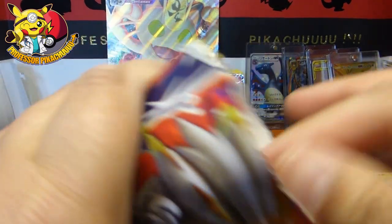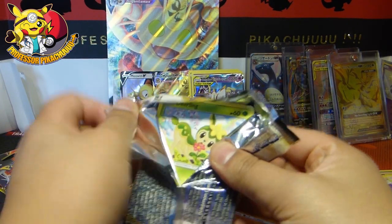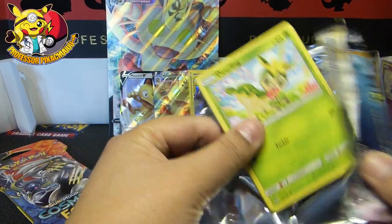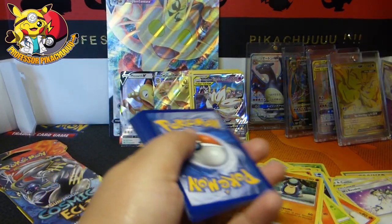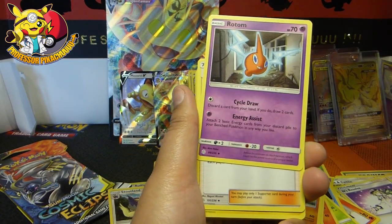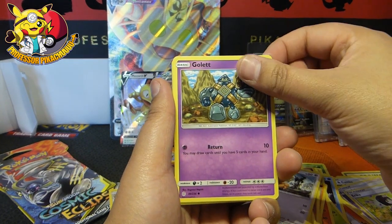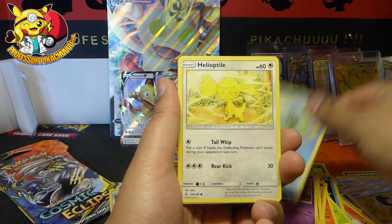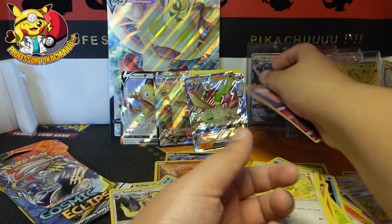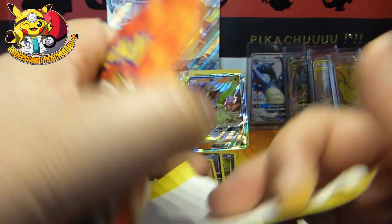Two packs left, guys. Can we get something good? Code for you all. We've got an Energy, Rotom, Erika, Jolteon, Deerling, Teddiursa, Golett, Duosion, Helioptile, Clefairy, and then a Flygon GX. Again, not bad at all. GXs are GXs and are awesome, but just not anything that I need.